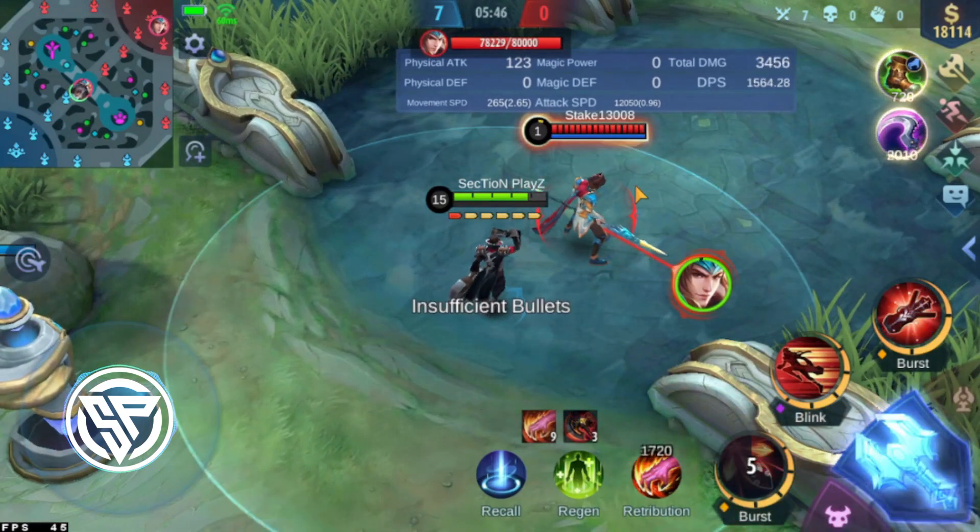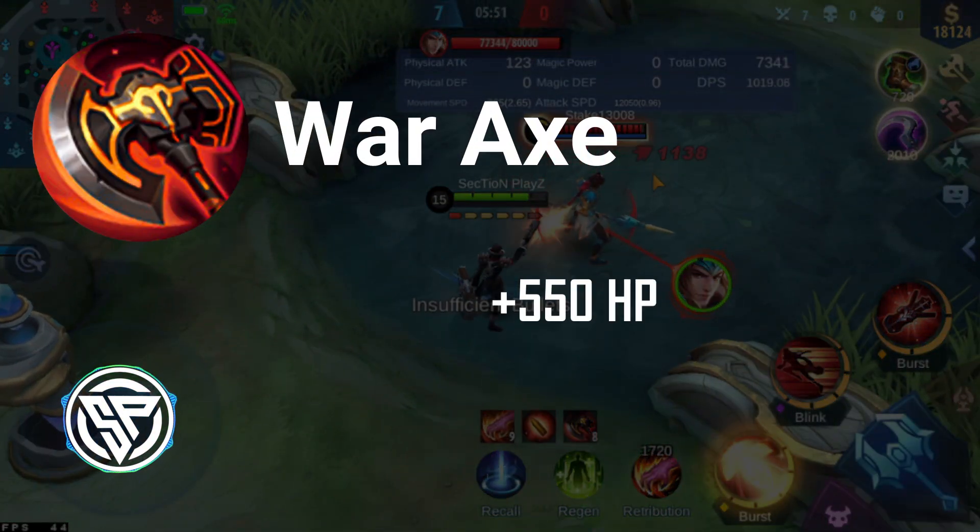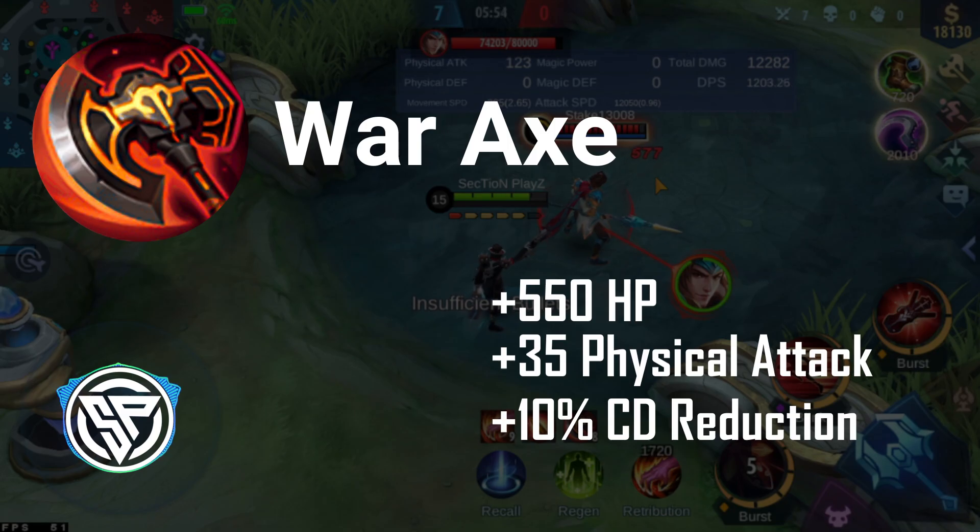While stacking, your hero also gains 15% extra movement speed. This item has 550 hit points, 35 physical attack, and 10% cooldown reduction — making it a solid all-around item for the right hero type.